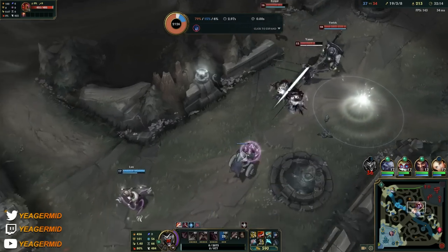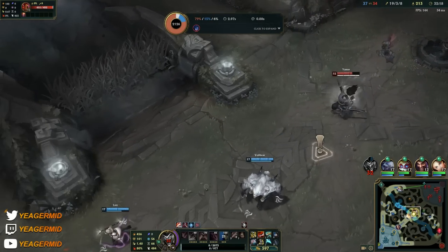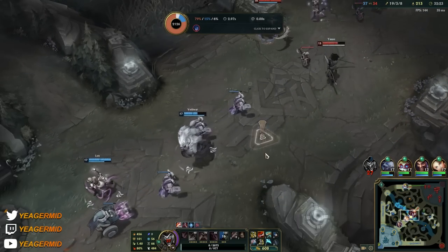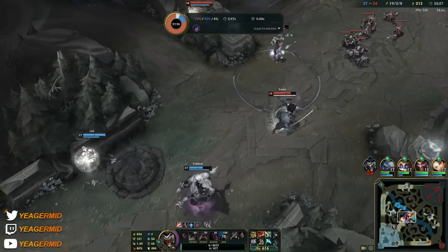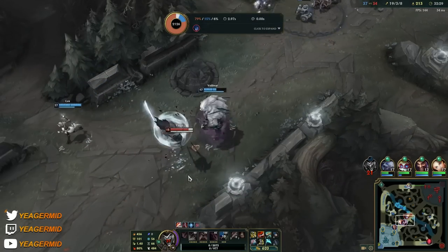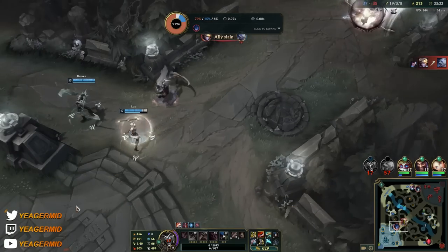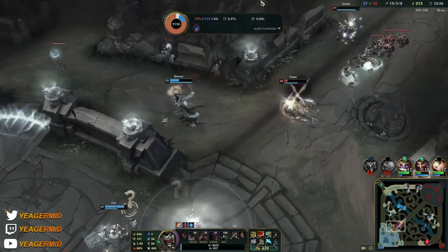If you play AD assassin Shaco, the one-shot Shaco, be really careful with your positioning. You cannot afford to make mistakes even if you are fed. At this point in the game people have items, so your lead is not as big as you want it to be — be extremely, extremely careful.